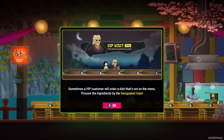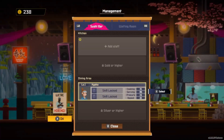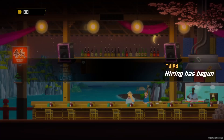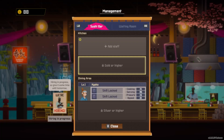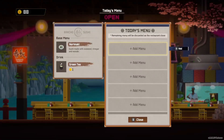"New VIP — sometimes a VIP customer will order a dish that's not on the menu. Procure the ingredients by the designated date." So we'll have to do that tomorrow. Let's go ahead and take a look at staff. We're hiring — let's place a TV ad for now. Hiring has begun, so the next day is when we actually get to look at the applicants. Let's look at ingredients — let's do the menu real quickly. We have a lot to upgrade. There are 15 fish here.